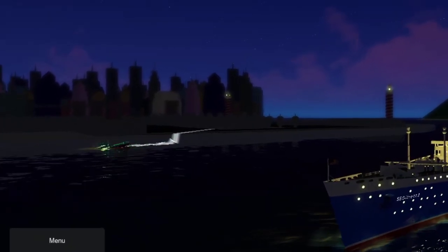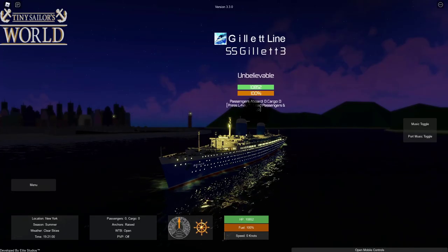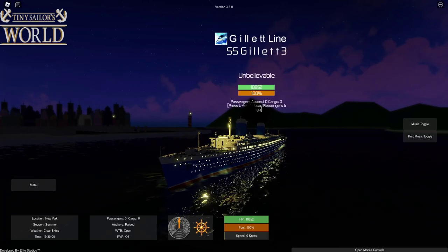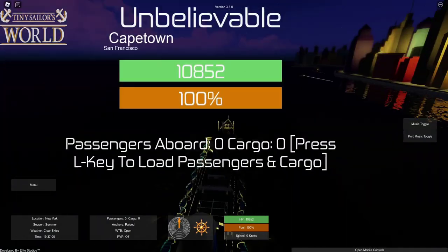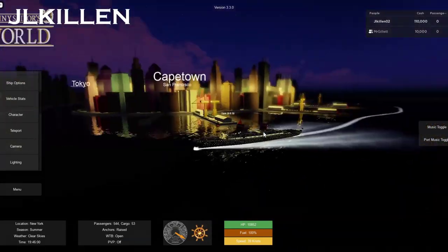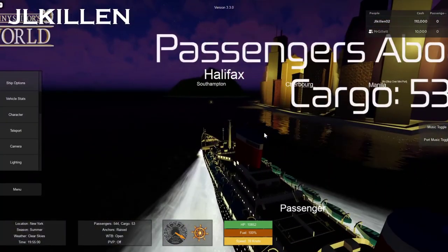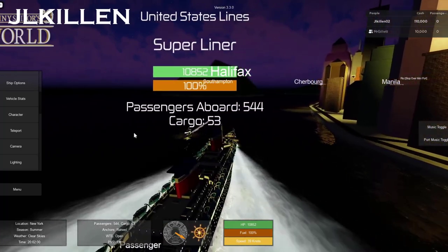Here we are in New York — jkillen is also somewhere here in New York. You can actually see there is a Gillette Line name there, and you've also got the banner of the Gillette Line right there as well, showing the SS Gillette 3. We're going to make our way to Cape Town. jkillen, where are you? I'm on the far side of New York, near where Halifax is. Do you see land? Yeah, I see a big mountain island in front of me. You're on the other side — just sail around and you'll meet me here.